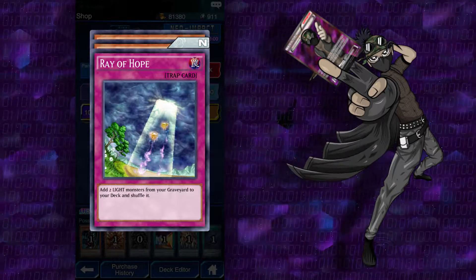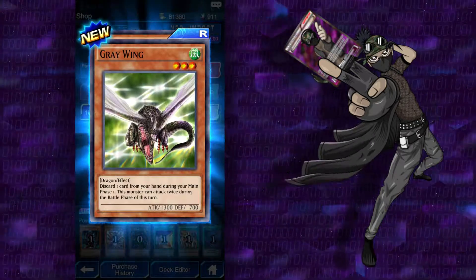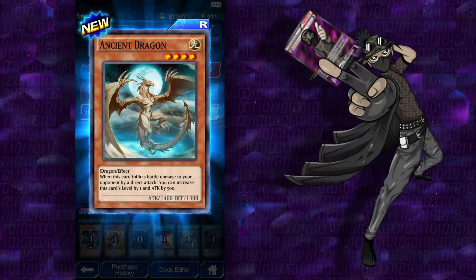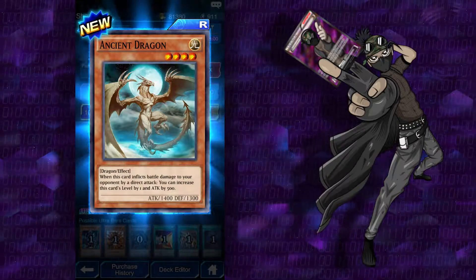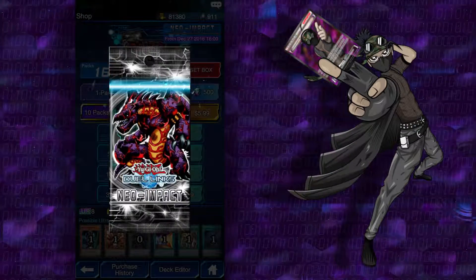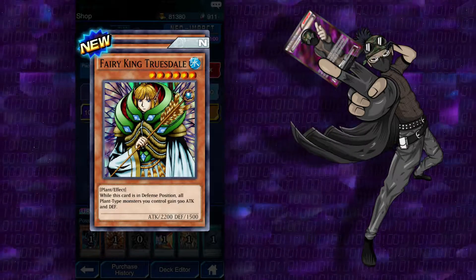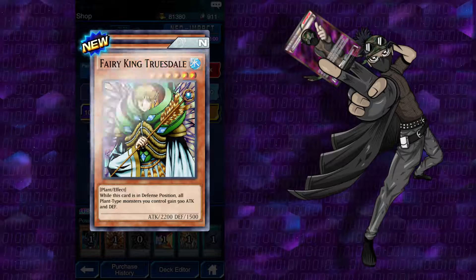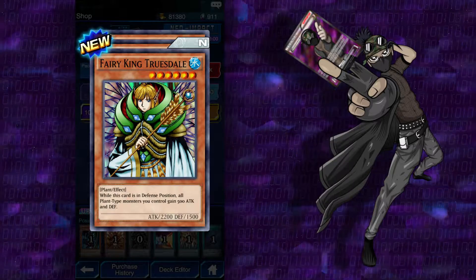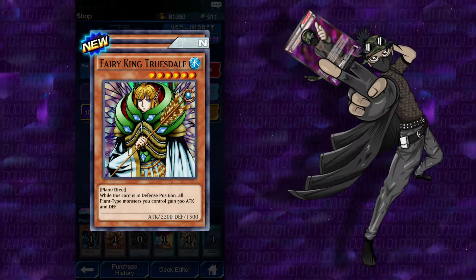Ray of Hope: add two light monsters from your graveyard to your deck and shuffle it. Greywing: discard one card from your hand during your main phase — this monster can attack twice during the battle phase of its turn. And Ancient Dragon: when this card inflicts battle damage to your opponent by a direct attack, you can increase this card's level by one and attack by 500 — which is pretty decent. Single Kreeb. Fairy King Truesdale — never seen this guy before. When this card is in defensive position, all plant-type monsters you control gain 500 attack and defense. And he himself is a plant, so he has 2,000 defense. That's actually not too bad.